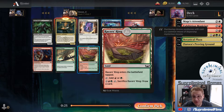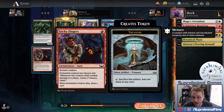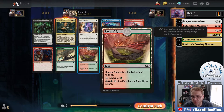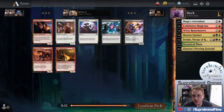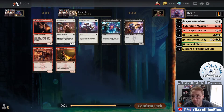I almost want to take Racer's Ring here. It's tough. Sticky Fingers is not great but fine. It's Upstart versus Ring - do we think that other Upstart will wheel is the question. We'll take the Upstart here. Again, we want to see what the deck can do. We've got one more pack. Next pack is when the other Upstart would wheel.